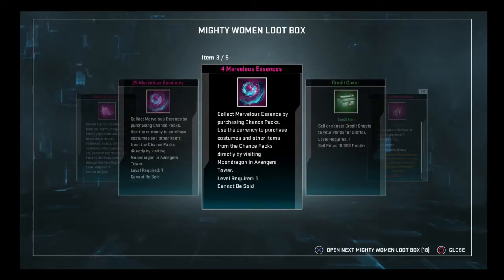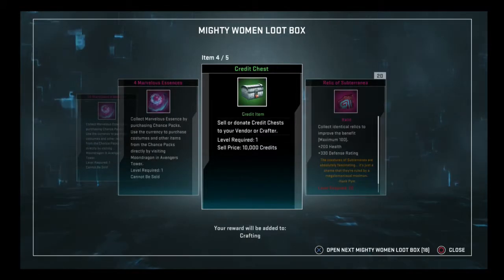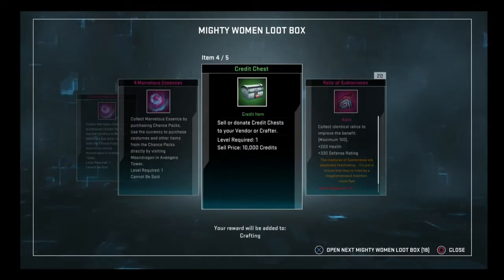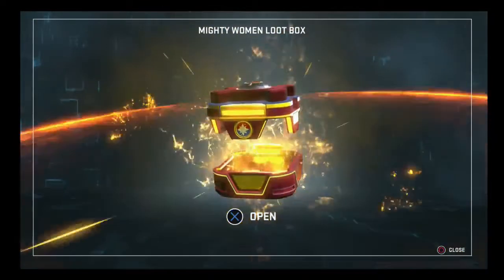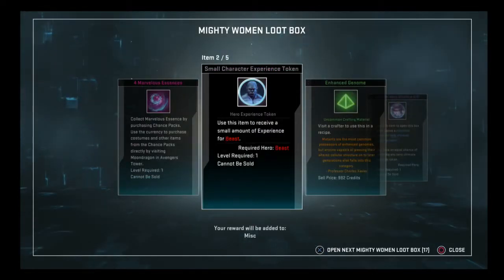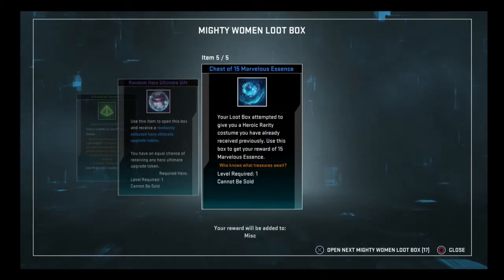The essences are fine — 29 means we only need like 2 or 3 of these kind of opens to get a skin — but still. 2 splinters, 29 essences, medium credit chest, and a 20 stack of relics. 4 essences, small experience token, enhanced genome, random hero ultimate gift. And they tried to get another one but we already had it, so that's 15 — gives us another 19.